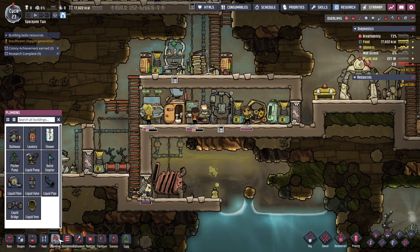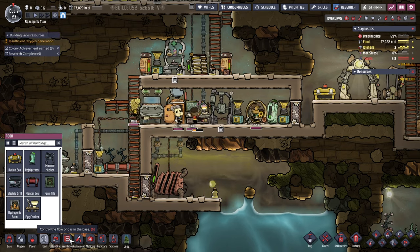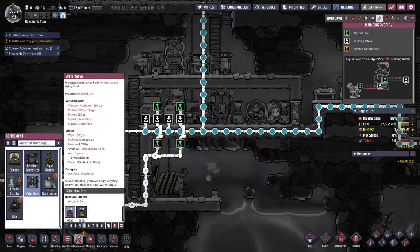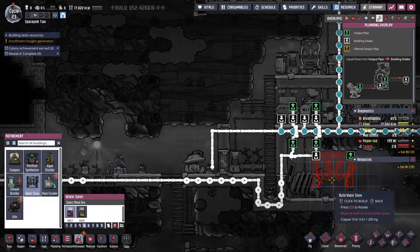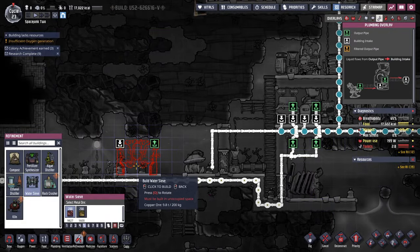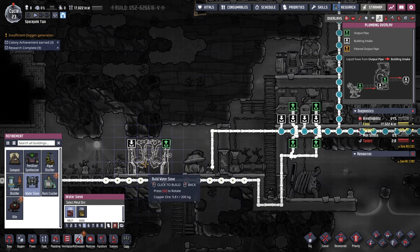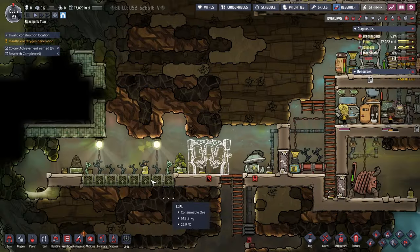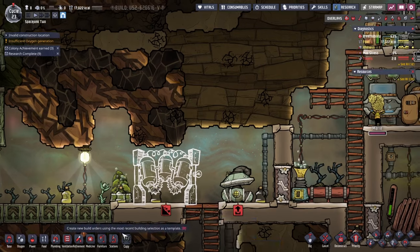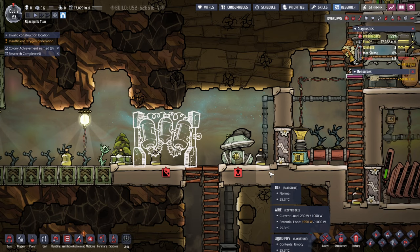Refinement water sieve — okay. Nice to see the pipes there. It's where everything else is. If it can go here, that's fine. They just need to deliver stuff to it. The plants might be producing good oxygen too. But we'll need to get some good water over here.